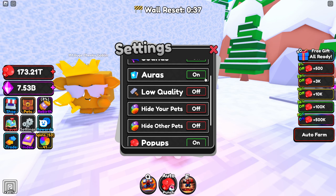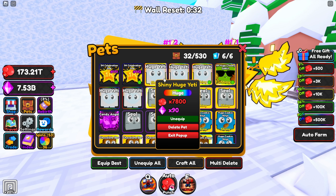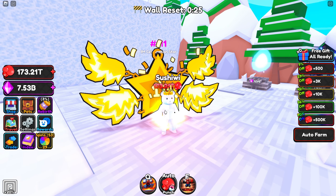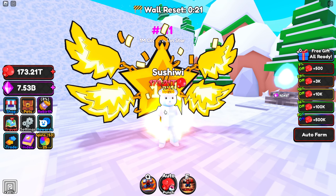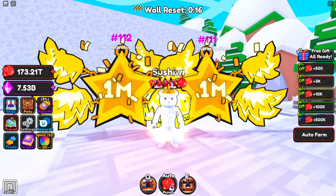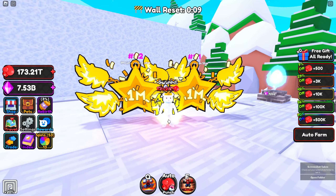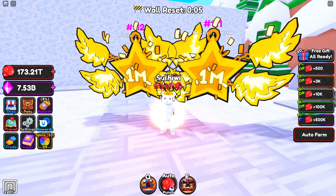I'm gonna go ahead and show you guys exactly what these pets look like. Let me take off all my other pets so I can show you just exactly what these look like. This is the 1 million celebration star - this thing looks absolutely amazing. If we put two of them on, this is insane! They look absolutely amazing, definitely a really cool looking pet. It's got the wings, the 1 million, the star - looks pretty sick.